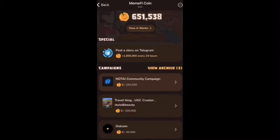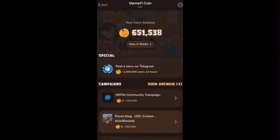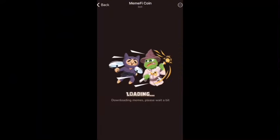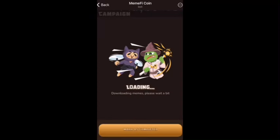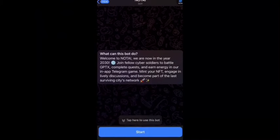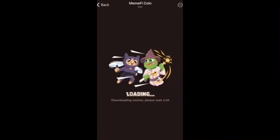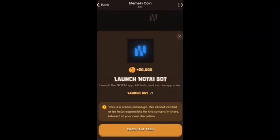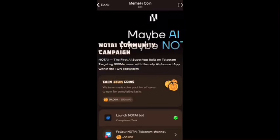As you can see, my coin balance is over 651,000 coins. I'll go ahead and do some of the other tasks as a demonstration. Here you have to launch Not AI, and after doing it you still have to come back and verify, making sure you get the green ticker.